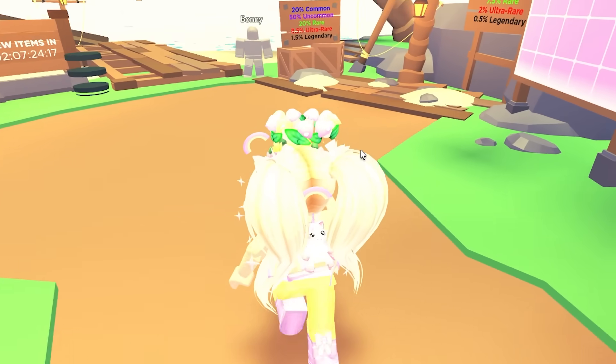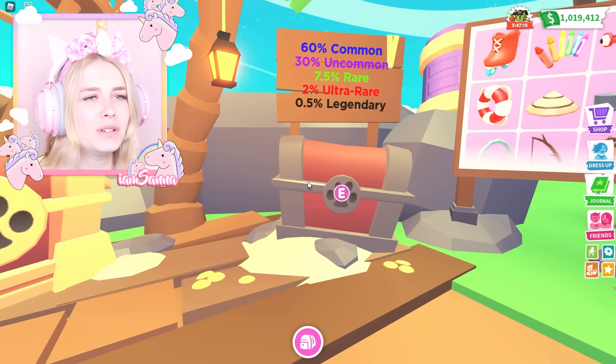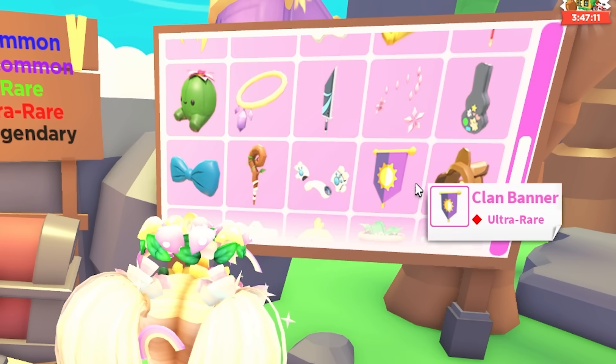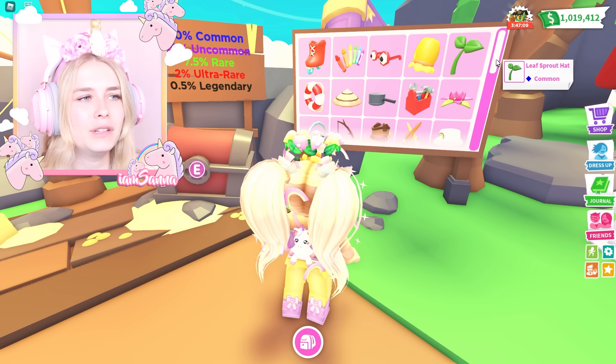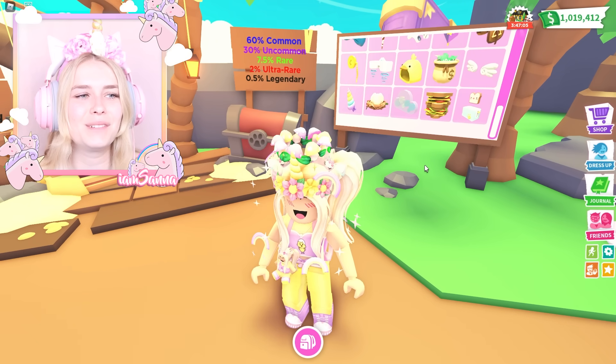Oh my gosh, look at these! There are two different types of chests. Whoa, wait — this is all the accessories that we can win? No way! Okay, I'm really excited. So what I'm going to be doing today is letting one of these mystery boxes decide what I'm going to build in Adopt Me.